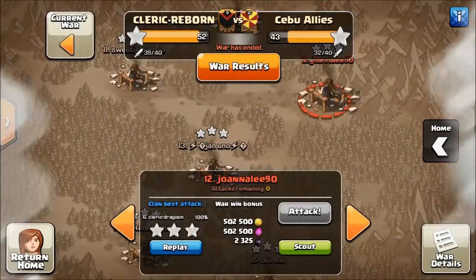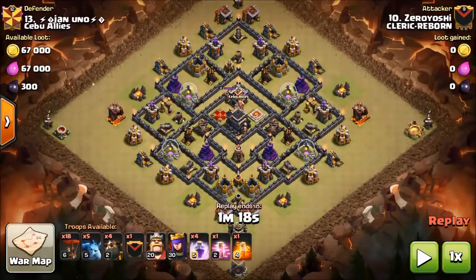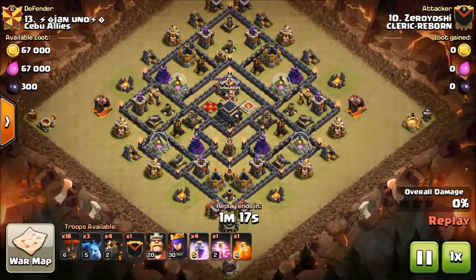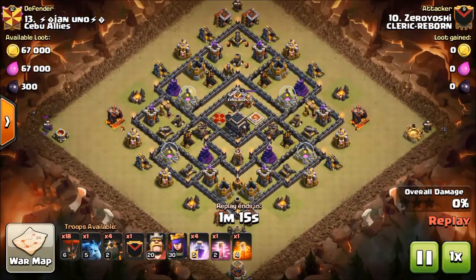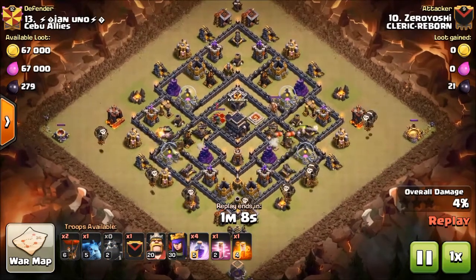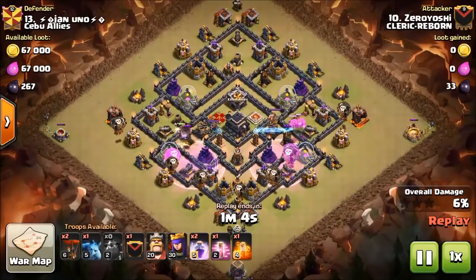This base definitely needs to go on retirement along with the Gala trap. Anyway, here it is again — it's basically the same base, a little different but same characteristics. Let's see how Yoshi handles this base. As you can see here there's nothing but the pentaloon — he's going for broke here on this base, and he's not worried about his heroes, they're just there for cleanup.